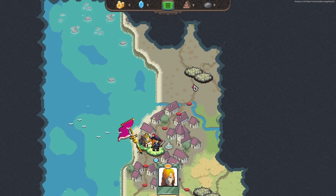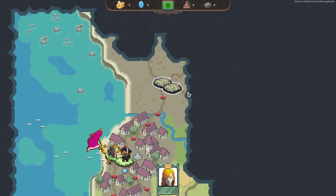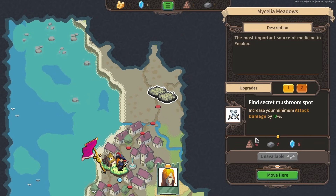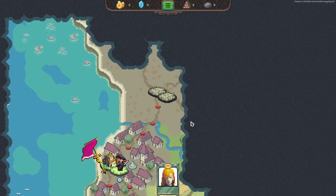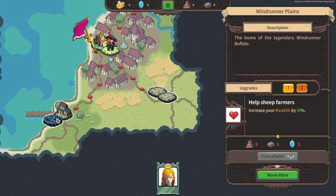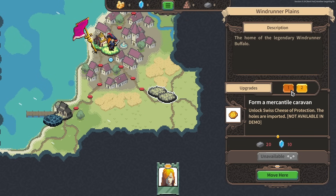It looks like we're starting with this duelist character and we have three different places to go — we're effectively fighting against the forces of darkness. So, find secret mushroom spot. These are permanent upgrades that we can get for the rest of the game, but only if I have enough resources to pay for these. Form a mercantile caravan. Unlock Swiss cheese protection — the holes are imported.